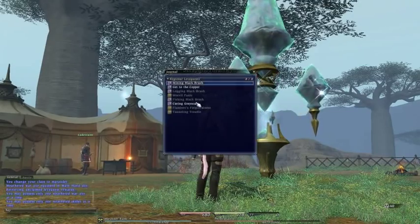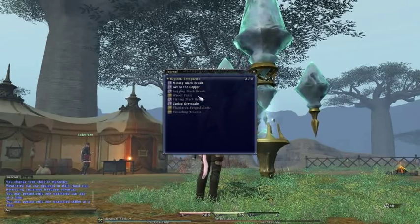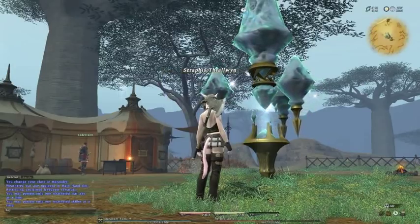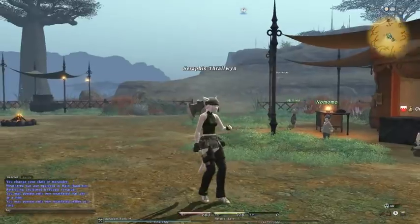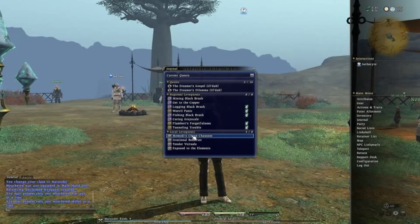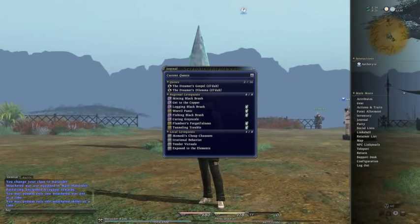It will bring up one of our eight combat or gathering leaves. Now, what about things like culinarian and weaver? If you look in our journal, down the bottom we've got things called local leave quests, and they're different to regional leave quests. Local leave quests are our actual production leave quests — for things like tailoring, or weaving as it's called in this game, or cooking, or culinarian, or blacksmithing, or any of the production crafts. They come under the local leave quest.